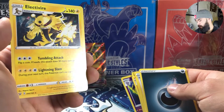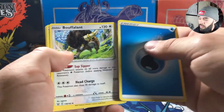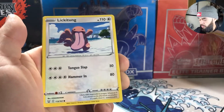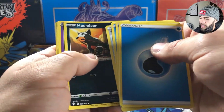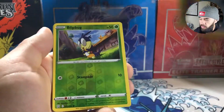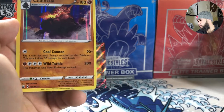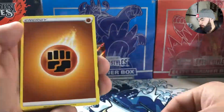Got an Electrifier, water energy, Bruxish, Tool Jammer, Lickitung. I want the Houndoom in gold — that's another one of my personal chase cards. Got a Blipbug and a Coalossal holo, love the artwork on that one.